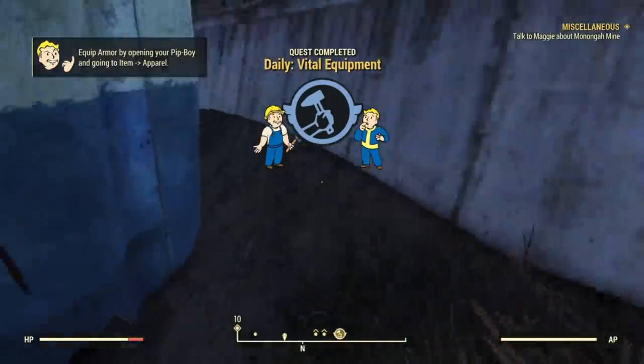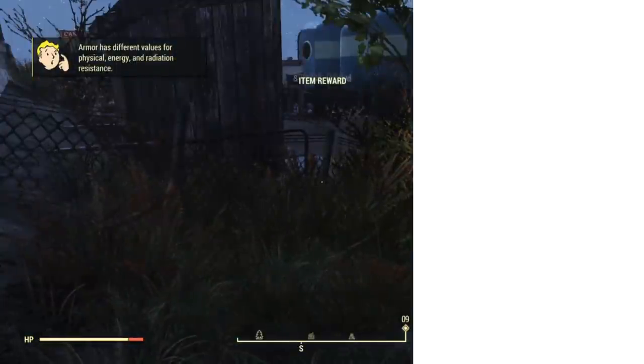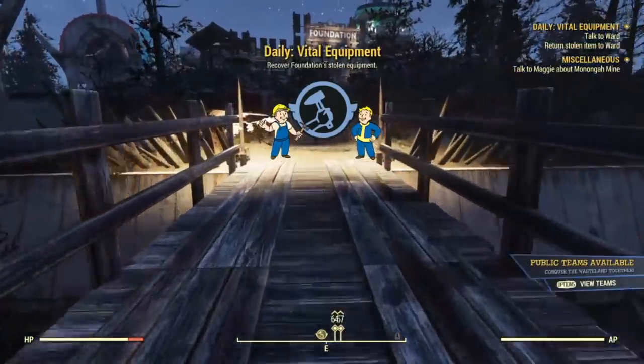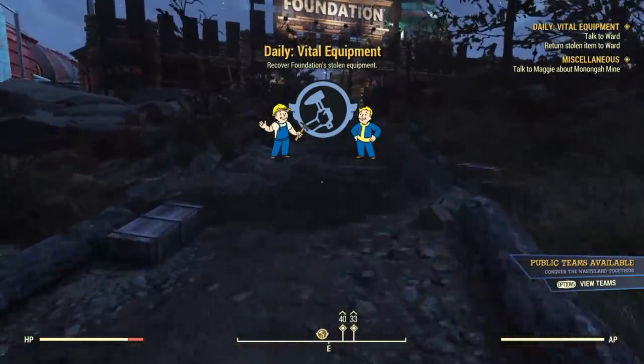Go behind the trailer and repeat what we just did — drop the item, then pause or use the social menu to leave. Go back into the same lobby on the same server. Remember it has to be the same server; if it's a private server you'll always return to the same one. Vital Equipment should pop up again, so go back and grab that item and return it for the third time.